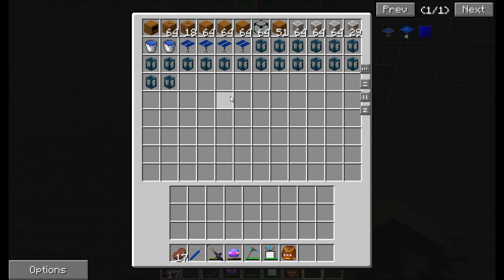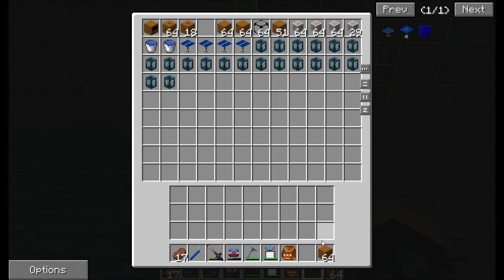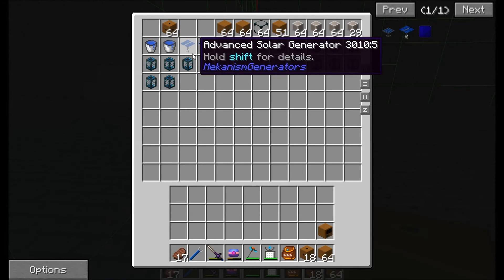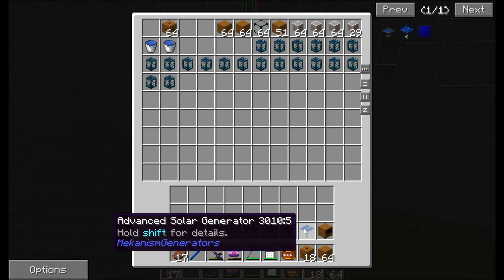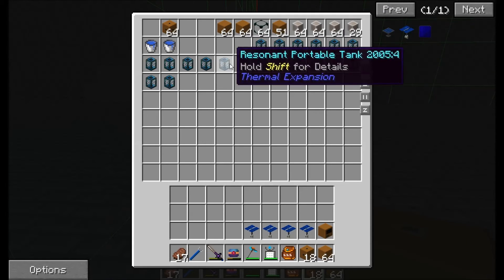You don't necessarily need all this. What you actually need is some salination blocks, some valves, a controller, four solar generators, and then some way of getting water.